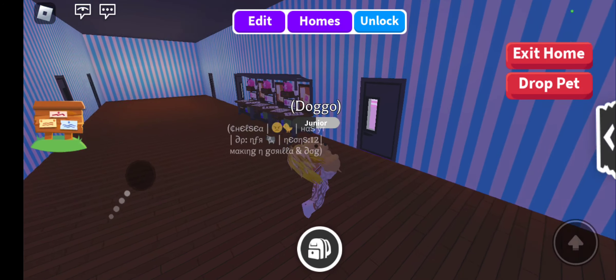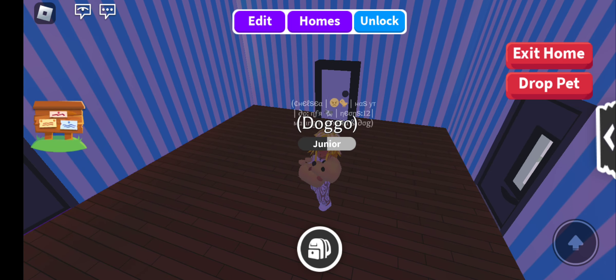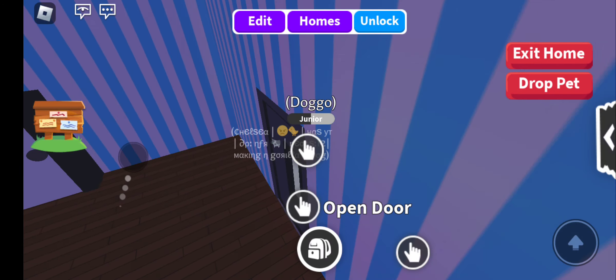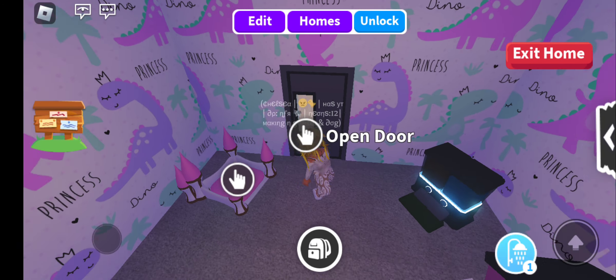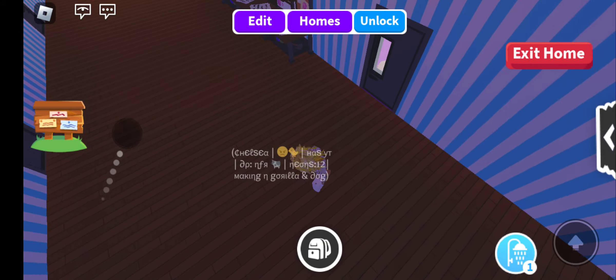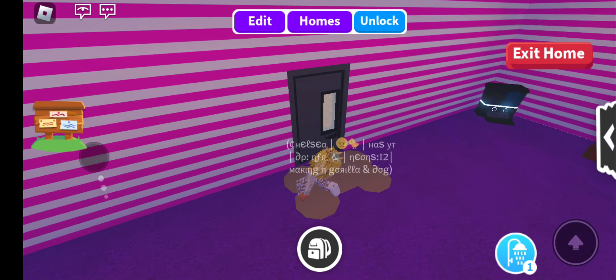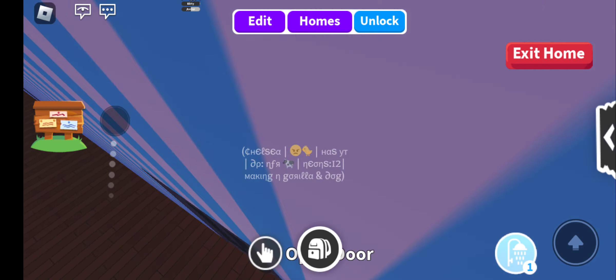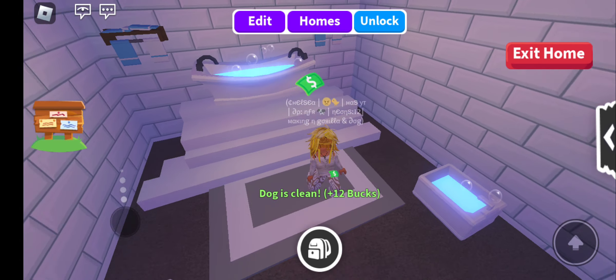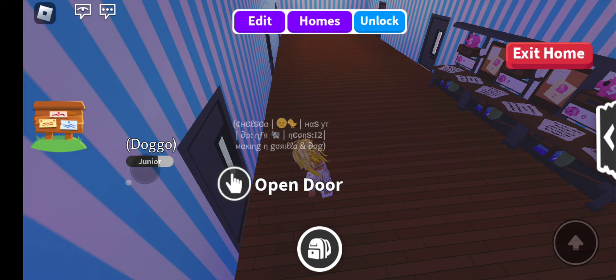Hey guys, welcome back to my YouTube channel. This is part three of making the bunker house in Adopt Me, the best adoption center ever. In the first part I made this room, and in the second part I made this room, but I couldn't show you guys because I was doing some off-camera stuff. I also built these stairs, which look a bit weird, I know.